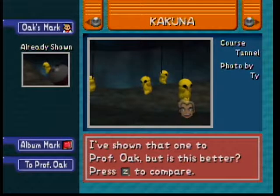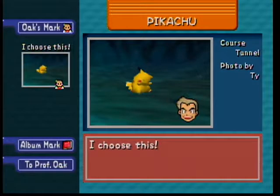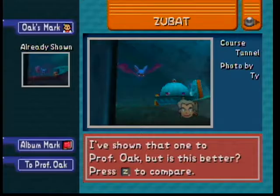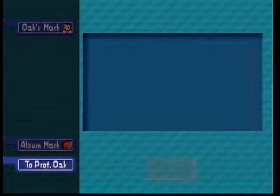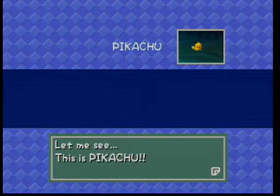Definitely got a better Electabuzz, better Kakuna, might have got a better Magikarp, better Zubat, and we got a brand new Pokémon in Magneton. No Pokémon sign this time because we need that item. Scored some bonus points — it's all chipping away for that new item. Better Zubat again and that brand new Pokémon. There we go, we got ourselves a brand new item!